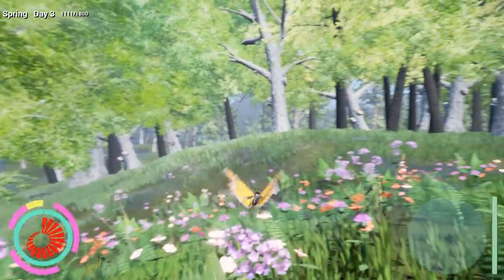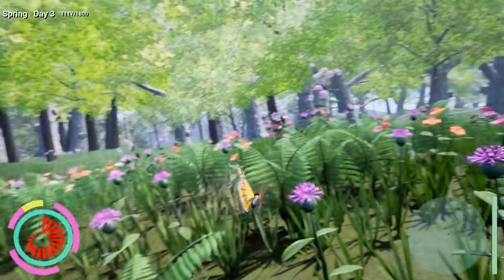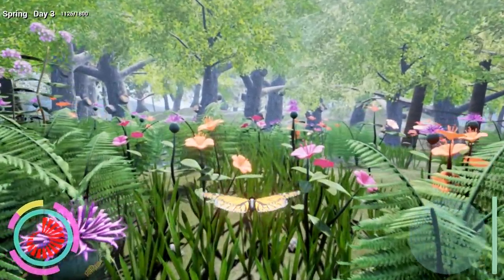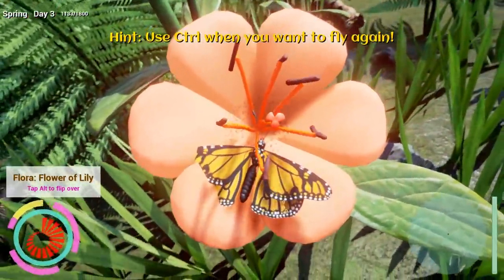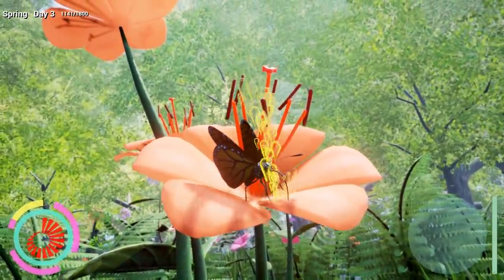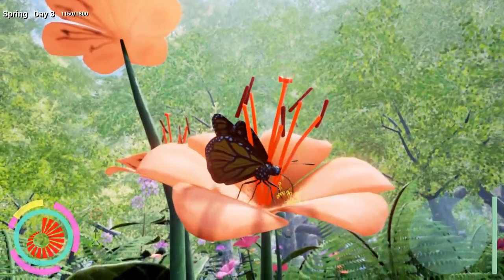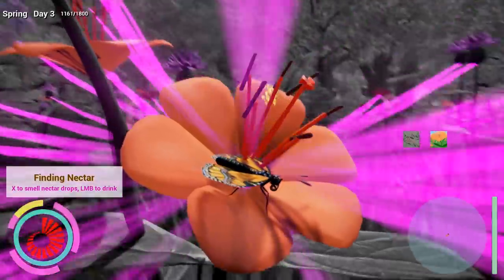This is really cool! Hence the game name Drunk on Nectar - we're a butterfly and we've got to go get nectar. Generally, as a rule of thumb, nectar is on the colorful parts of the plants. We're going to try and land on this beautiful orange flower. I'm attracted to it because I'm orange as well. Use control when you want to fly again. Looks like we've got some delicious nectar here - we're going to suck that up. You can see me sucking it up. This flower still has some and you can also use your scent vision.